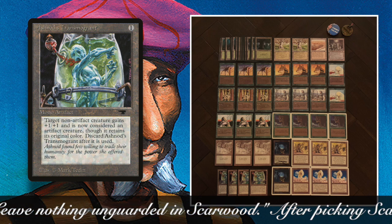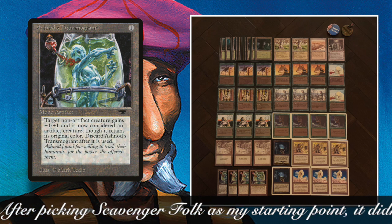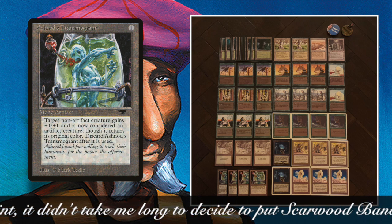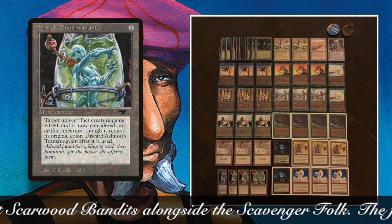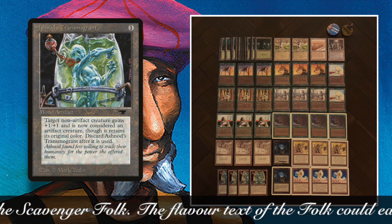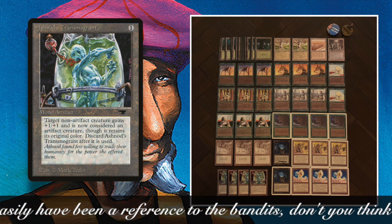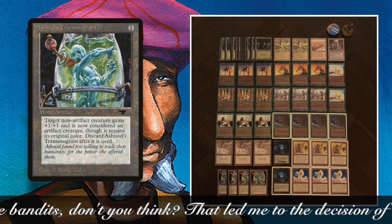That is pretty cool. I can use it to pump my Tracker, make it a 3/3, with Wyluli Wolf a 4/4, and start killing some creatures of my opponent. Or I could pump my Giant Spider to a 3/5. But what I can also do with this card is make an opponent's creature into an artifact creature. I'm playing with three Relic Barriers, and with a Relic Barrier I can tap any artifact — so that's super handy.